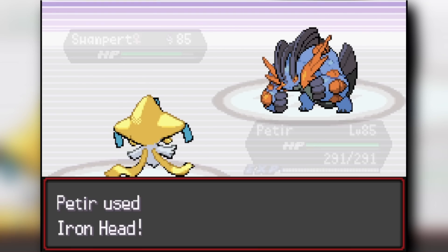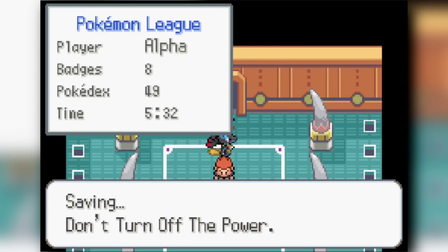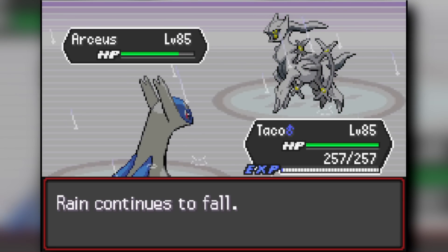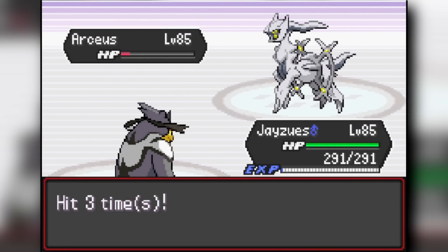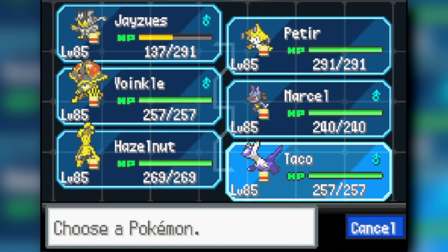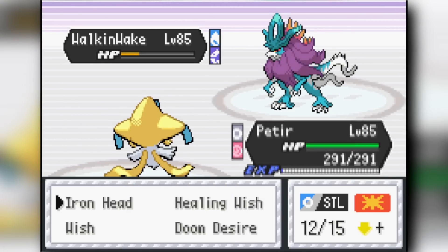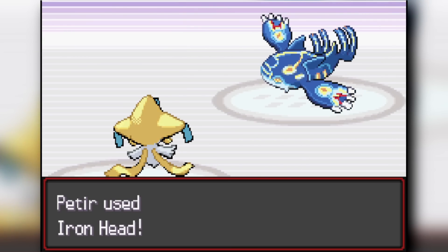Finally, Blue — the Champion. He has very broken Pokemon and supposedly you can't status or lower his stats, though I managed to status him multiple times. I started Latios against his Kyogre — switched to Urshifu when Arceus came out, chipping it down with Surging Strike while tanking a Swords Dance Earthquake. Against his Walking Wake I had no play, so I sacrificed Latios and switched to Jirachi. I started Iron Heading the Walking Wake and flinched it four consecutive times, forcing Blue to switch to Eternatus.